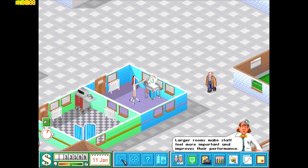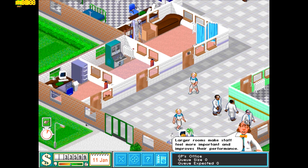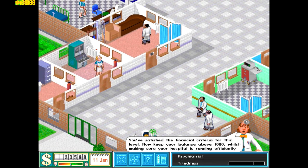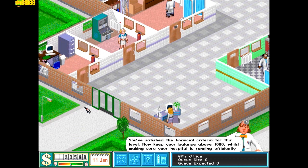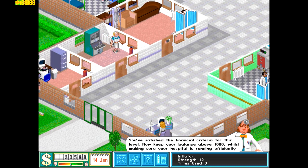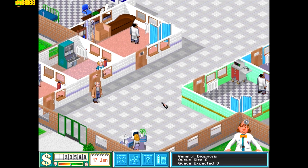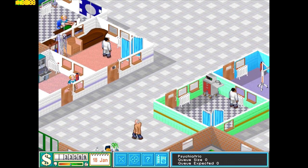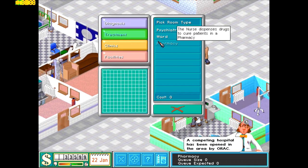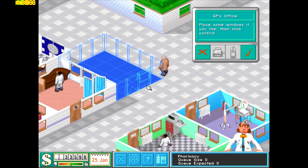Now I'm going to build another GP's office. The reason for that is patients come in here, and then from there are sent to diagnosis rooms. But once the diagnostic bar fills up they head back to the GP's office to get a cure. What I usually do is place the second GP's office near the diagnostic rooms so they don't have to walk all the way back — they can just go over here and then from there go to diagnosis or treatment.